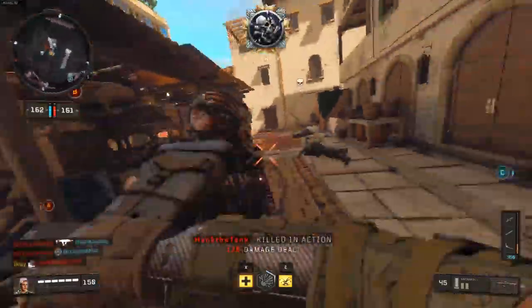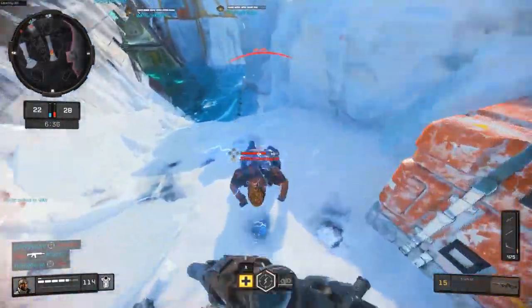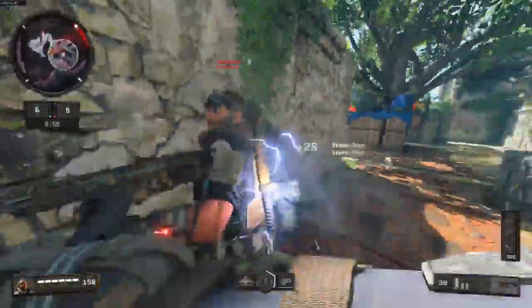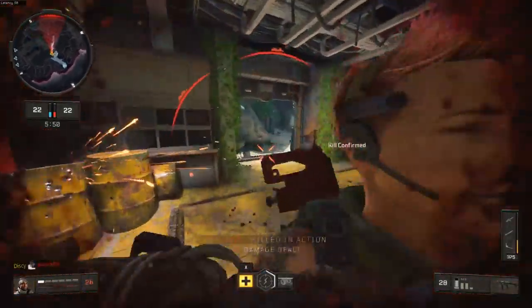It's extremely satisfying to pull off and quite easy actually. It's two hits on someone who is full health and one hit if they are damaged. I believe the melee does around 140 damage, so really any bullet damage plus melee means a quick kill. I didn't know how many melee kills I got until I started putting this video together, and I actually do it quite a bit.